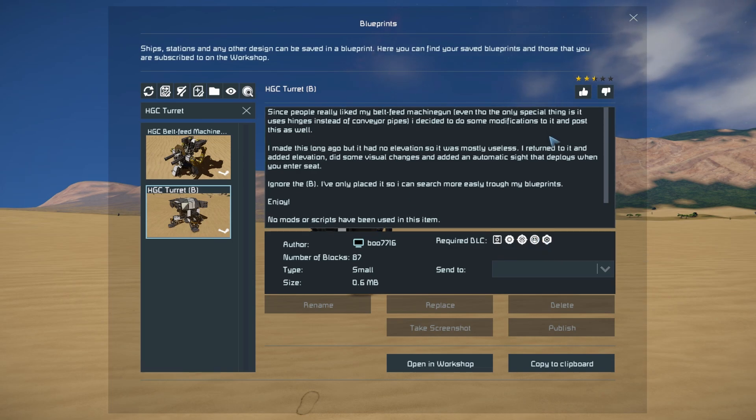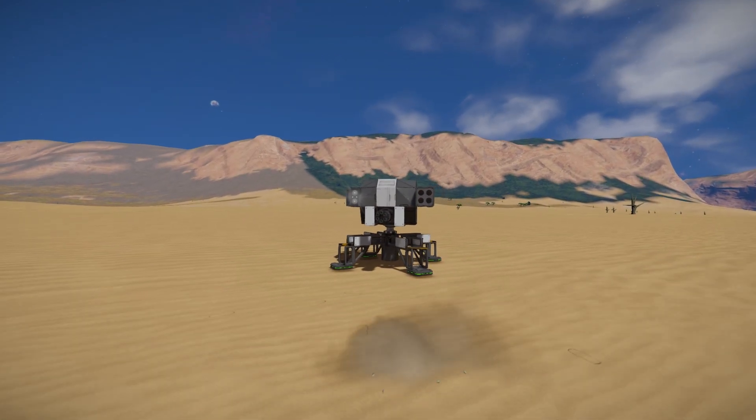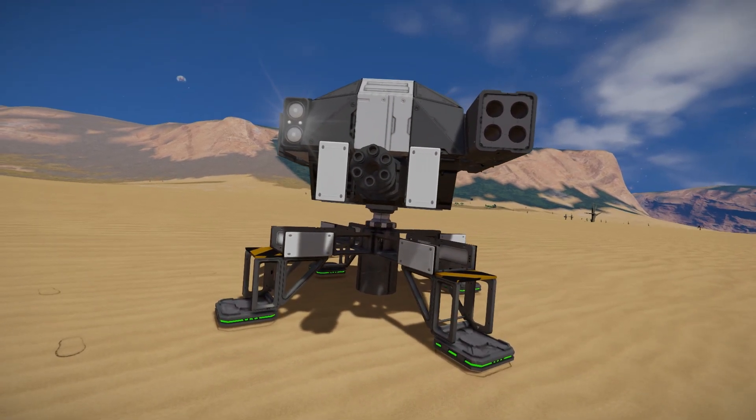Up here we've got a nice bit of information about it, where it says since people really liked the Beltfed Machine Gun, they went and created this one, which originally did not have elevation, but they created a return to it, added it, and well, here we are. Down at the bottom is exactly what DLC packs are being used. So simply give this thing a thumbs up, move around towards the very front, and have a look around the outside.